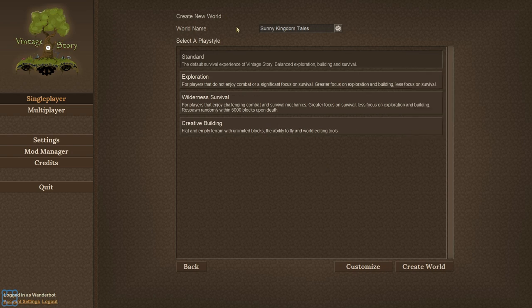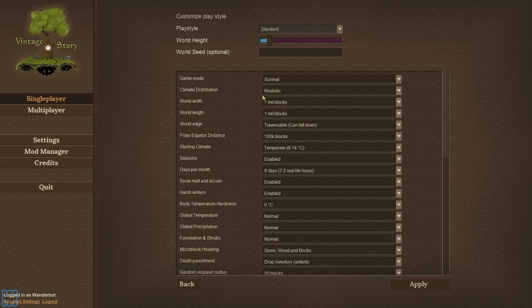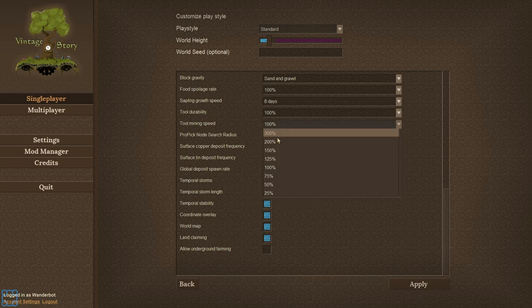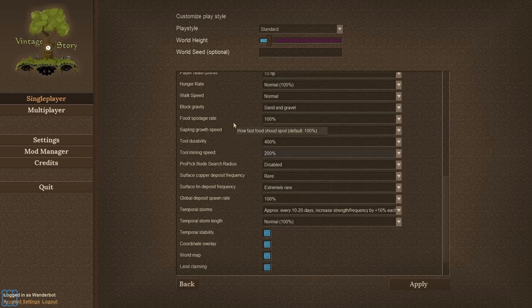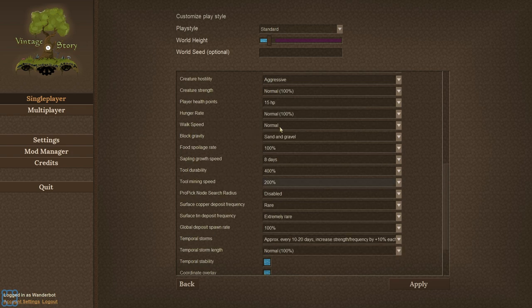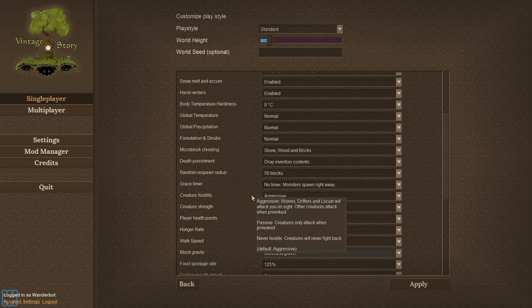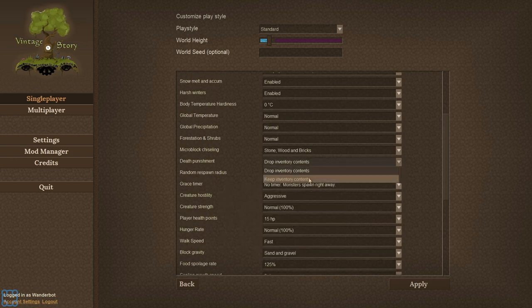I'm just going to leave it on standard, and our world name is going to be Stanktown, because I'm sure I'm going to do some horrible things. I can change a lot of settings right out the gate — I like that. Tool mining speed — I'm going to up a number of these things just because I'm a lazy pants. Walk speed — I'll just go fast. I don't mind keeping the difficulty up, but I'm a bit of a hasty person. I want to get into the cool stuff.